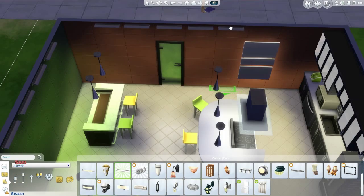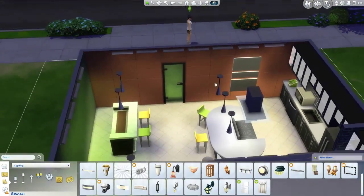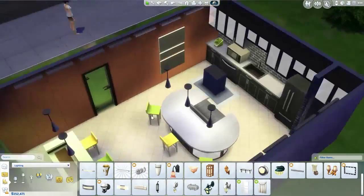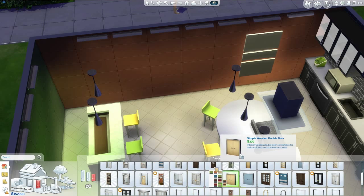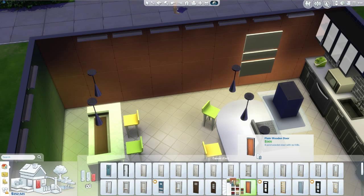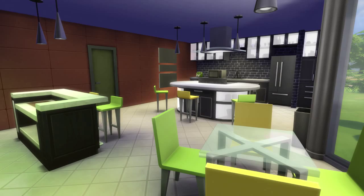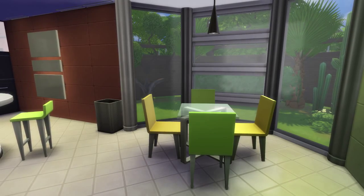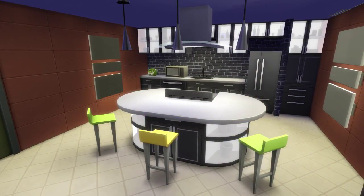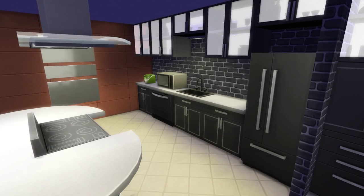I added lights all around the room because everything was really dark. I also hid one of the lights behind a cabinet. Then I noticed the room is not wide enough to fit two-square doors, so I put one-square doors instead. Anyway, these are the final screenshots — the gallery link will be available in the description. I really hope you guys enjoyed this. Thank you very much for watching and happy simming!